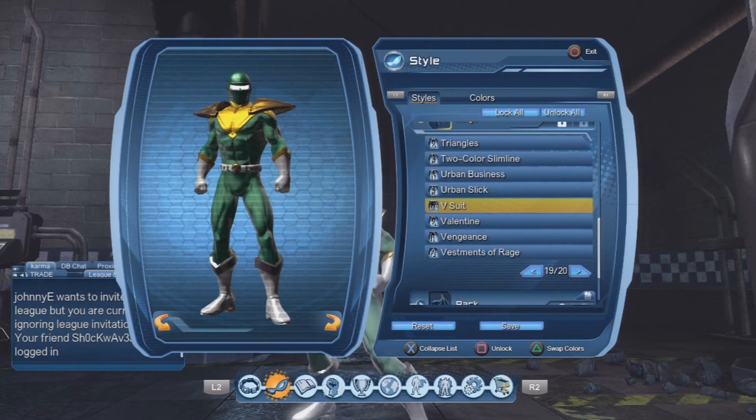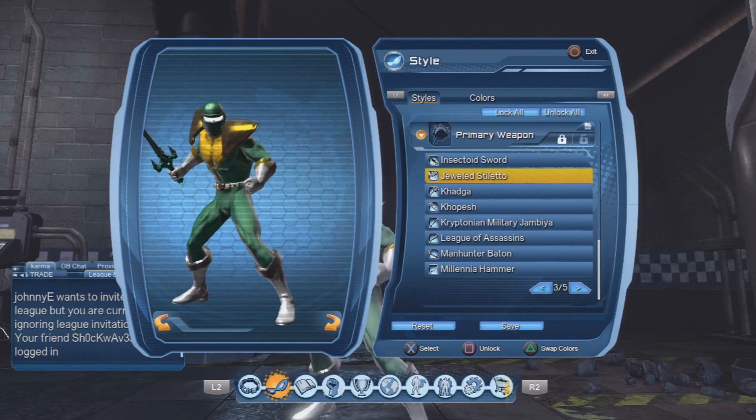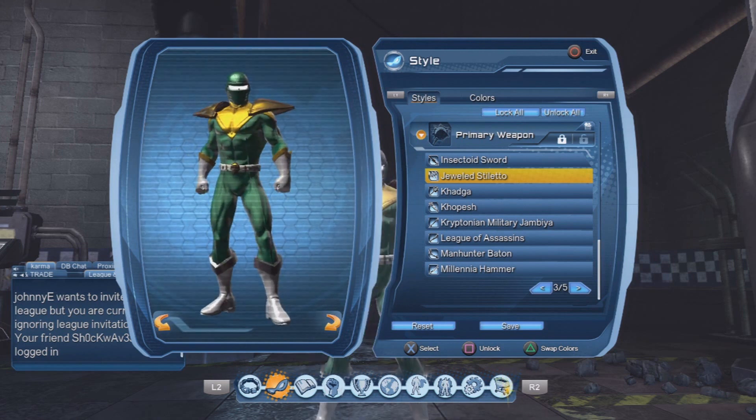The chest and legs are also available in the War Room. Legs are also the V-Suit. And since the Green Ranger uses a one-hand weapon, I went with the Jeweled Stiletto. But yeah, there you guys go — Green Ranger from the 90s.